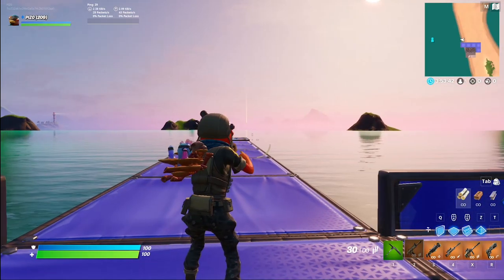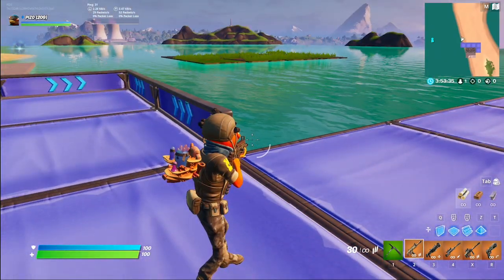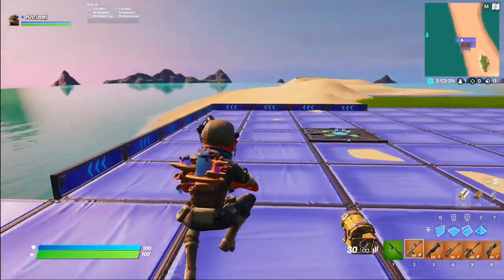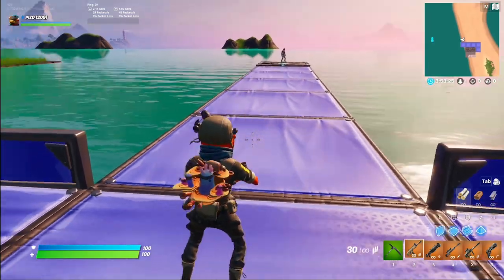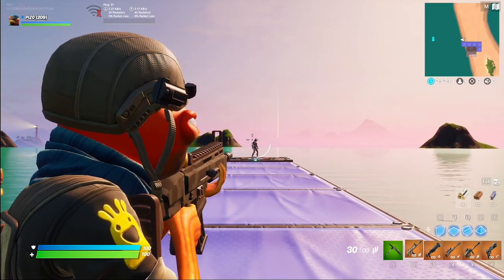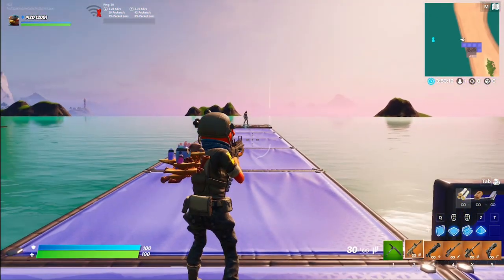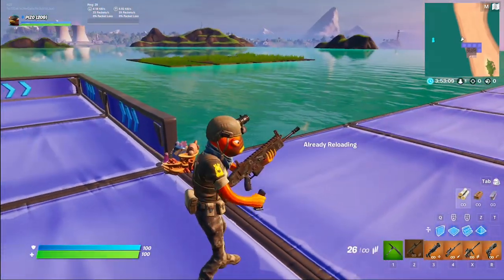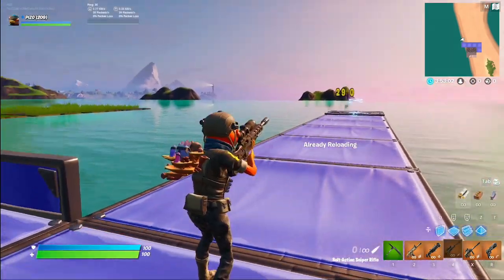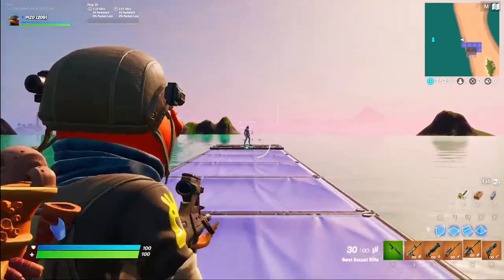He's wearing a combat helmet — I've been wanting something like this, maybe not on Fish Stick. Look at his belt — looks like he's got a med kit. He's got the utility belt, what we call a war belt. He's got the armor plates. I mean, what some special forces guys wear — the scarves, the night vision goggles, the combat helmet, the camo pants, the combat boots, rolled-up sleeves, and shotgun shells on his chest.